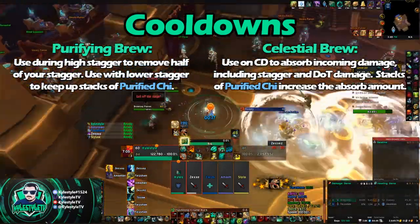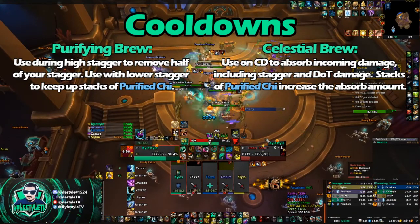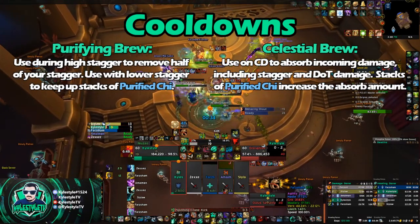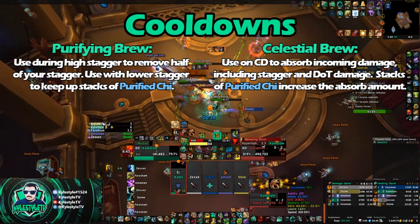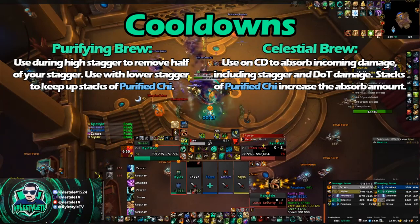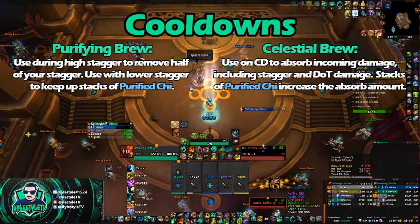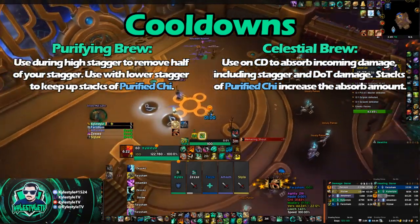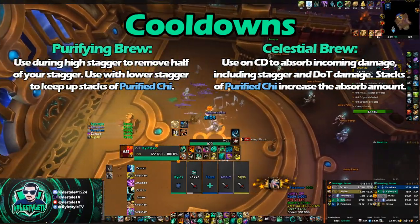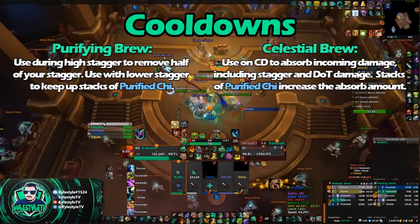Celestial Brew is the mitigation you want to use before you take a hit. This gives you a giant Absorb Shield that reduces the damage you take. It also takes damage from your dots and your stagger — so even if you have full health and you're not going to take a big hit, if you've got a big chunk of stagger, you can Celestial Brew to mitigate that. This comes into play especially on Necrotic Week. The nice thing about Purified Chi is that the more stacks you have when you Celestial Brew, the bigger your shield is. At ten stacks, it gives you 200% — so if your normal shield was 30k, you'll instead have a 90k shield. And as mentioned with our crit passive, you have a chance equal to your crit to make your shield 65% larger.